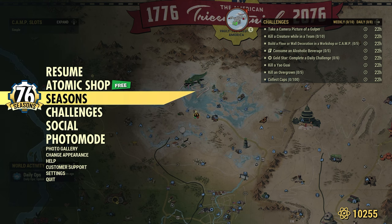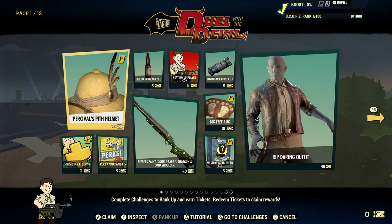Let's take a look under Seasons. It's 'Rip Darling: Duel with the Devil.' It's not really considered a scoreboard anymore — more or less like a season pass system. I pay for Fallout 1st, so for me in Canada it's about $22 including tax per month. If you like, you can also pay 1,500 Atoms for the season pass.